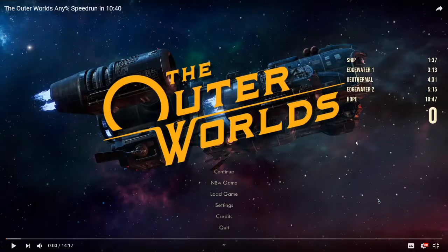Hey guys, how's it going? Today I'll be commenting on Shiro's any percent world record run for The Outer Worlds. You'll have a link to his run appear on the top right of the screen. Shiro's a speedrunner who runs The Outer Worlds and holds most records for most categories right now. He also speedruns Fallout 4. You'll have a link to his video and a link in the description as well.